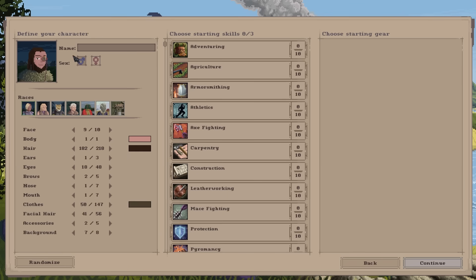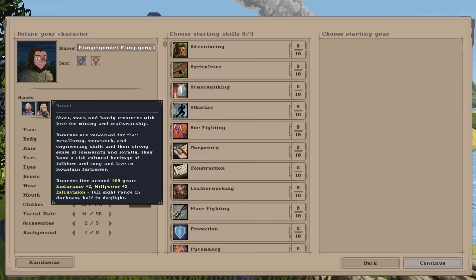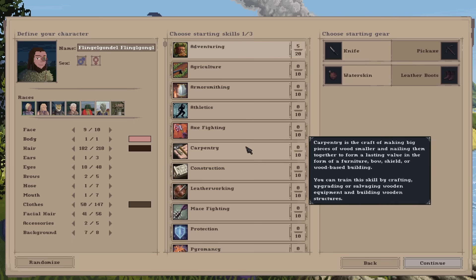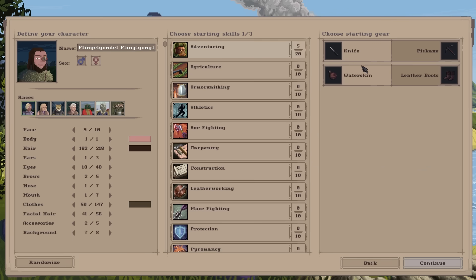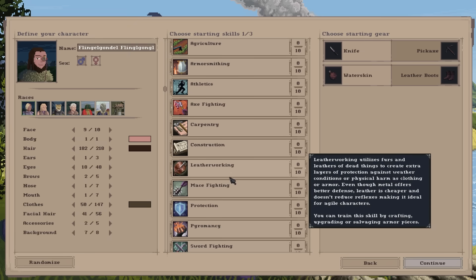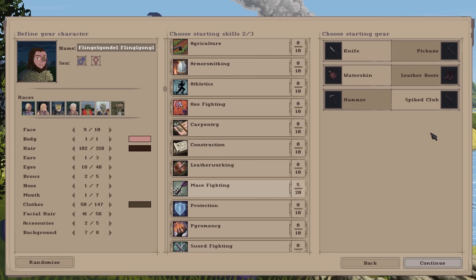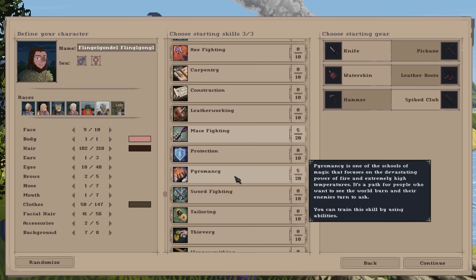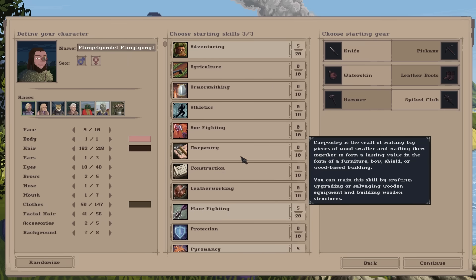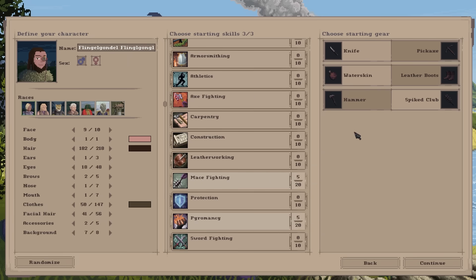I'm going to go with Dark Fantasy — that's a pretty good one to start. So we've created our character Flingelgondle Flingelgongle, that's his first and last name. You can pick from several other races including Mush Men, all with different strengths. We'll just go with human and keep it simple. For starting background, we'll do Adventuring because it gives several really useful items — a knife and water skin make life extremely easy from the start. I'll also pick Pyromancy since it gives magic access and some skills are a pain to unlock otherwise.